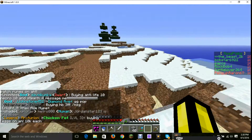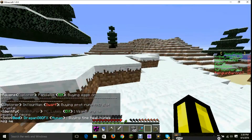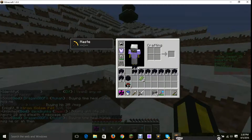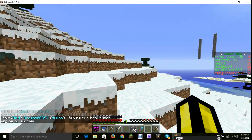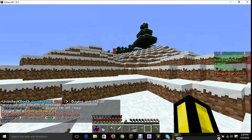We can only get one chunk. I'm pretty sure it's like an auto claim. How do I sell things on the AH? Slash AH sell, make sure you're selecting the item. Okay, so AH sell. I went over this way, toward the mountain. Oh, I see the mountain.